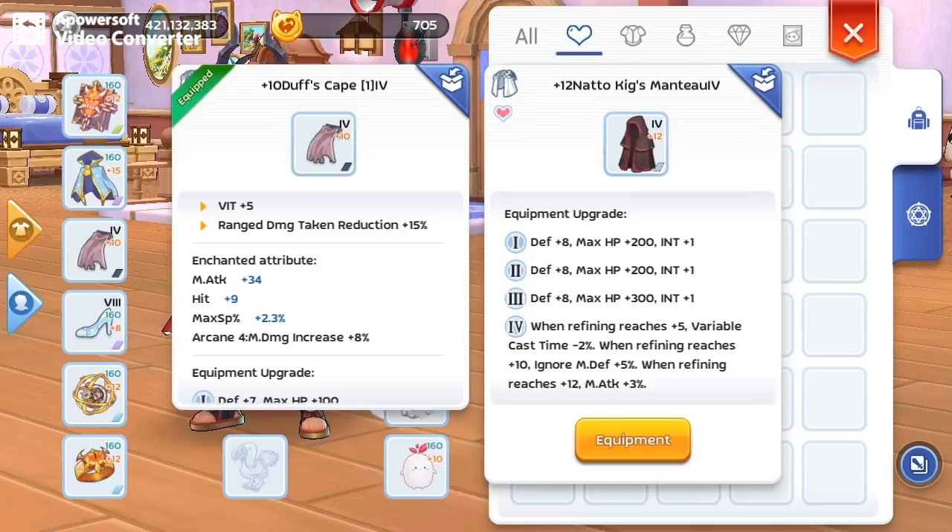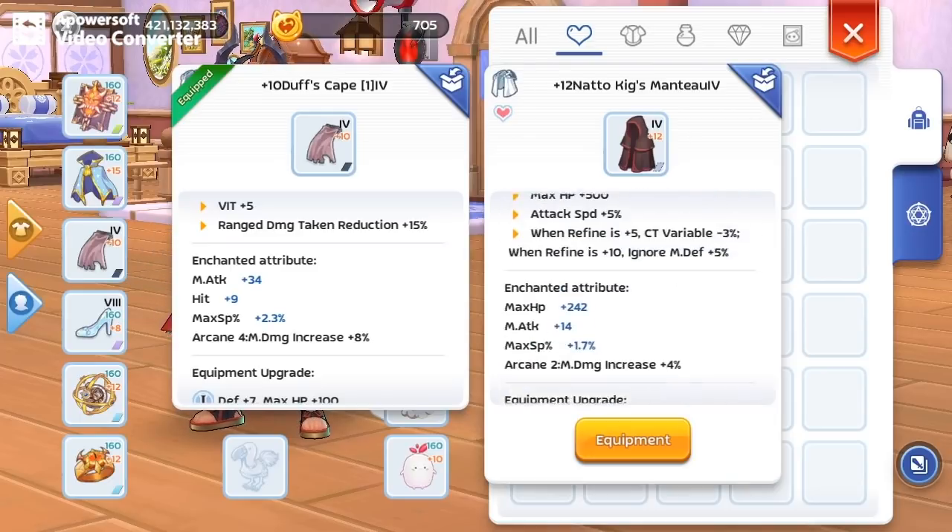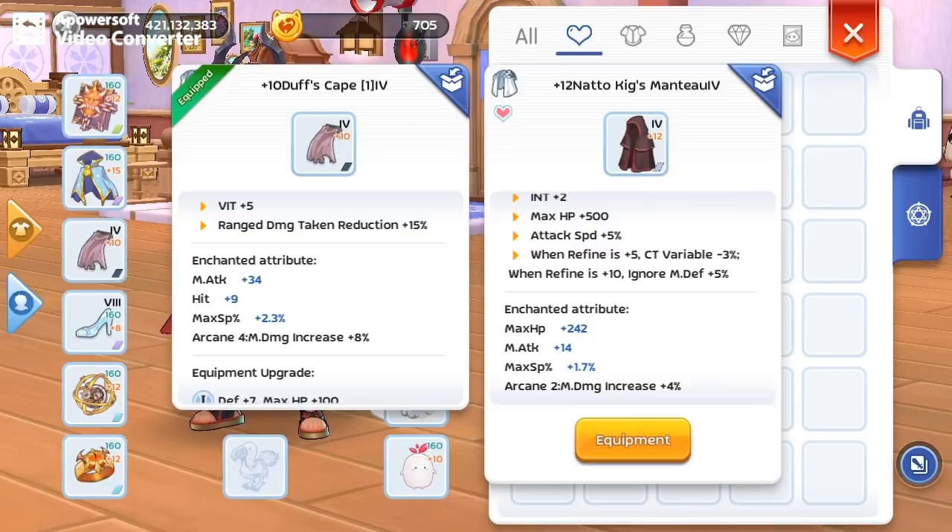Natto provides 5 INT and 3% magic attack at plus 12. Number 3, the cast reduction — 5% less cast time at max tier. And not to mention the additional attack speed. As you can see, this is the best garment for mage class.